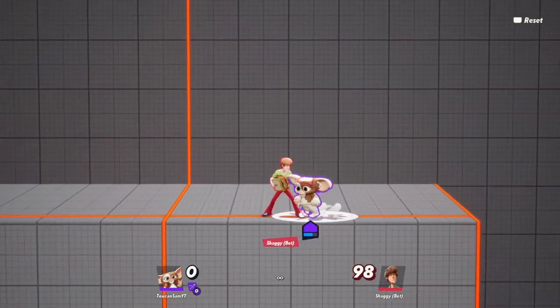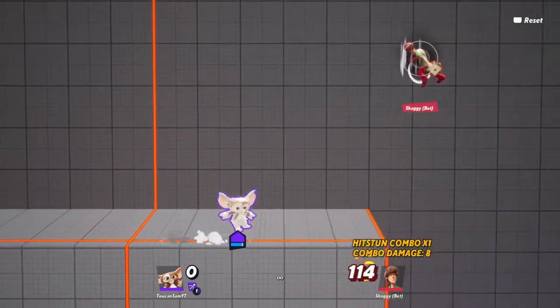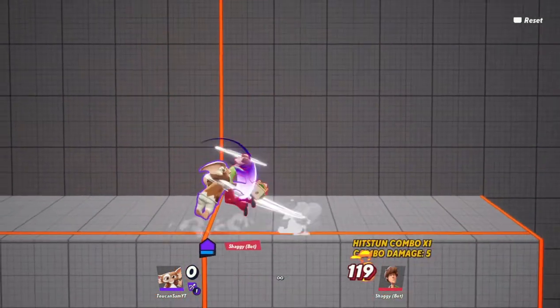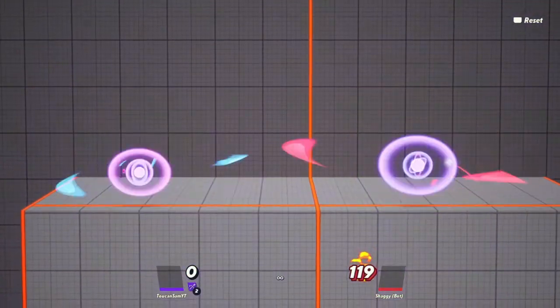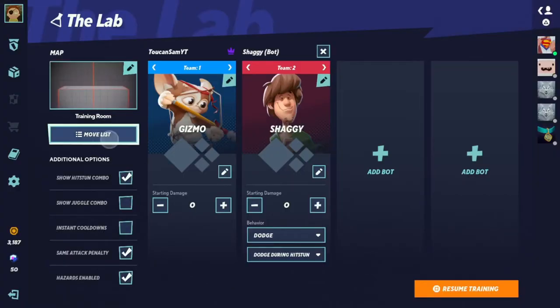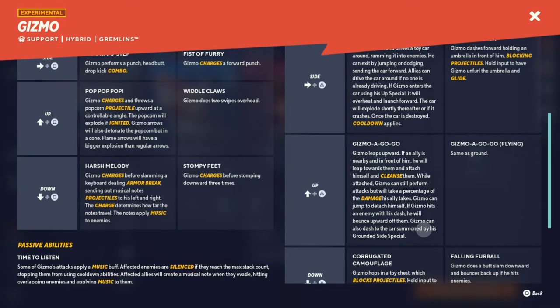Let's see this up B. So I'll just be donkin'. This is pretty nice up B, pretty good range, pretty standard. Let me read if there's anything special about it. Gizmo leaps — if an ally is nearby in front of him, he will leap towards him and attach himself. While attached, Gizmo can still perform attacks but will take a percentage of the damage his ally takes.